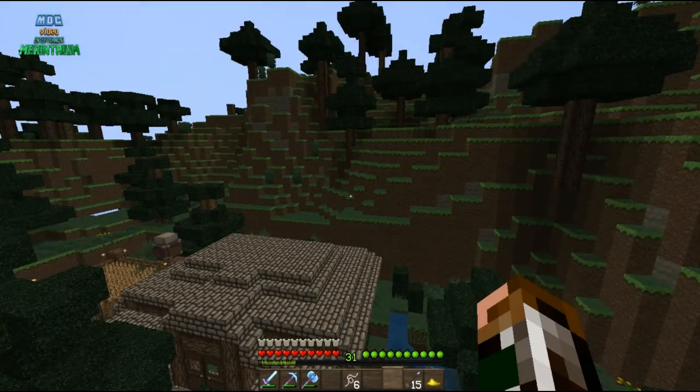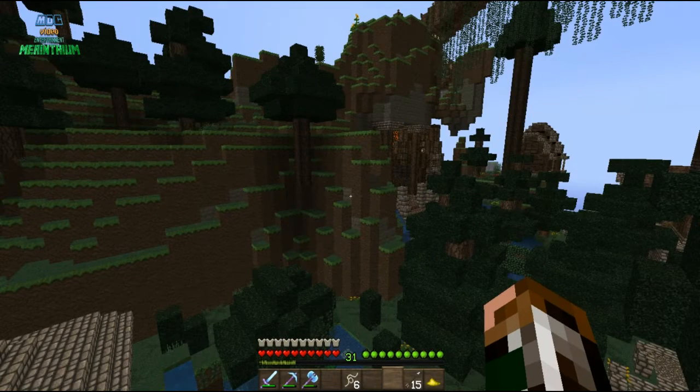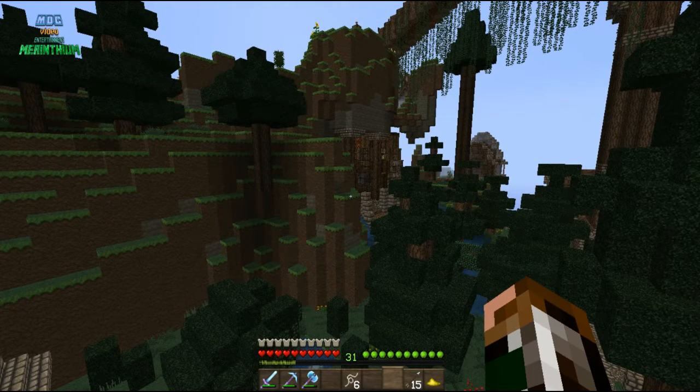So this is the faction area. The bridge was built by RL Crafters. There's the owner's house — well, not the faction owner, but the server owner's house. One of his many, many houses.